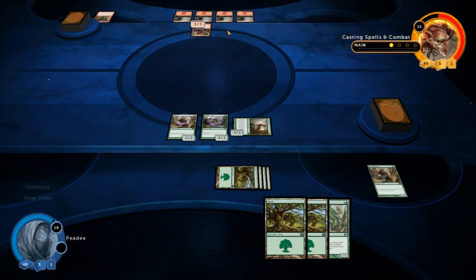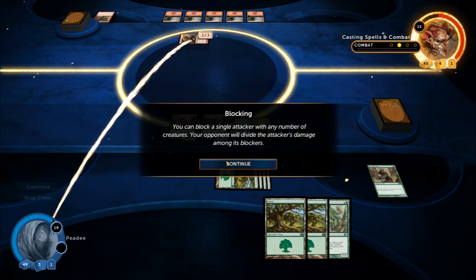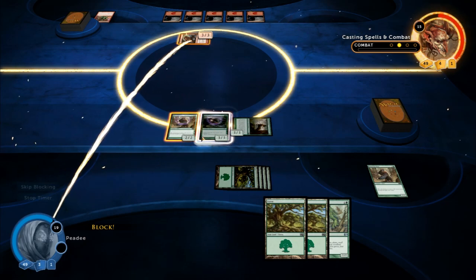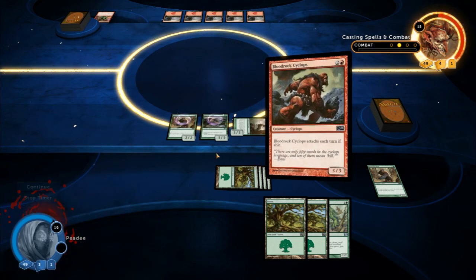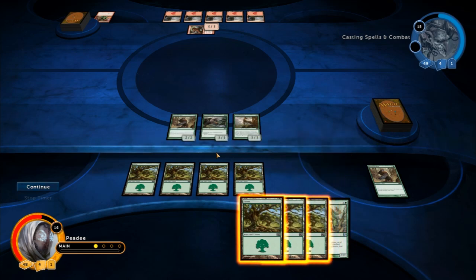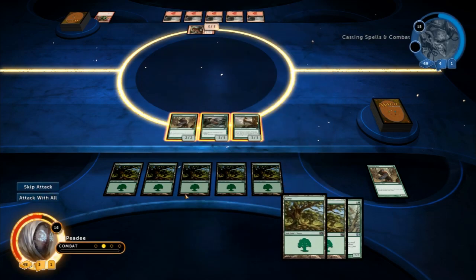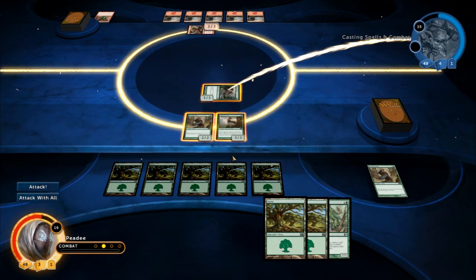Killed me. I should have had this — you can block a single attacker with any number of creatures. Your opponent will divide the attacker's damage among its blockers. Why does it say skip blocking? Was that my only choice? I'm sure you guys are really impatient with me — it doesn't make any sense to me. What do I need to get this guy up? Six land and I have four. Can I attack this guy? I just attack with all, I guess.